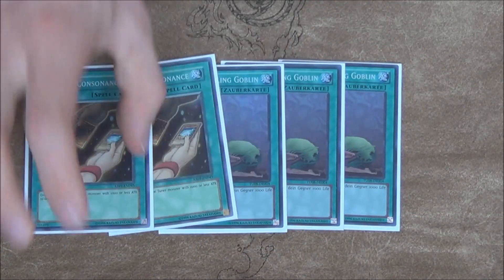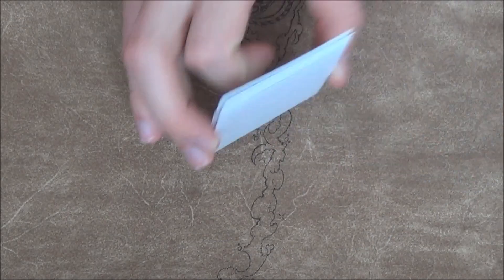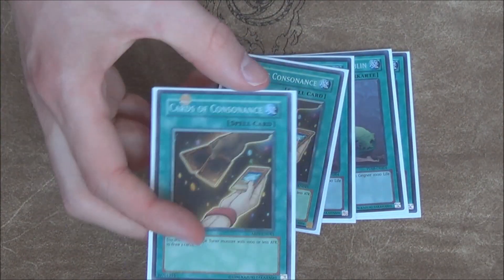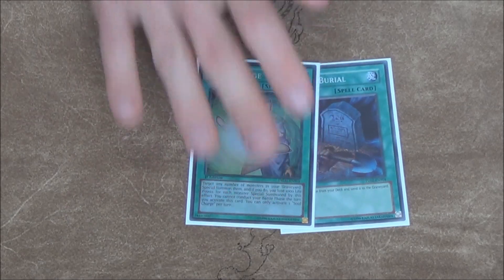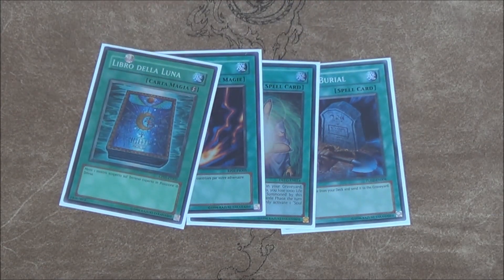Then for some consistency and draw power: triple Upstart Goblin and double Card of Consonance, only with Phalanx. But you can actually search out Phalanx with Dragon's Ravine to dig further in your deck, so I definitely like Card of Consonance — it can be dead, but that's not that relevant. Foolish Burial, Soul Charge, Raigeki, and then the one defensive spell I was talking about: one Book of Moon, which I've definitely been liking in this deck.